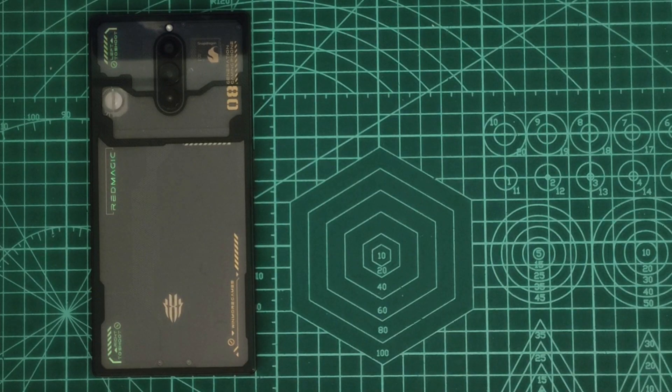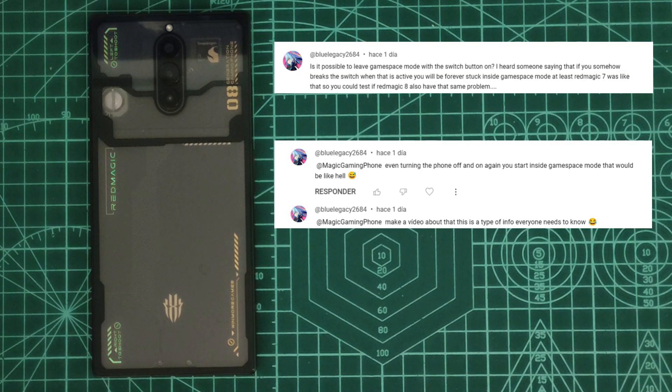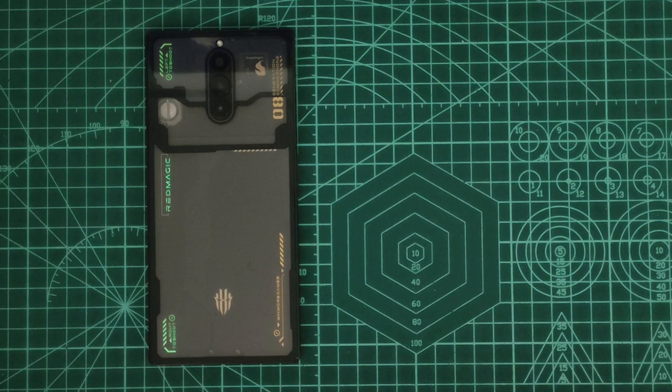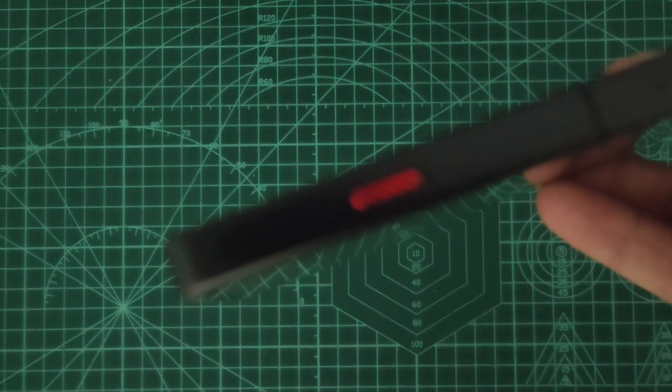Hi and welcome to the channel. In this video we will try to provide a solution to one potential problem that some Red Magic owners might suffer. This is a problem I never thought about, but some of you might realize this hypothetical problem could occur — and believe me, if it happens you might be trapped, same as in horror movies where you can't escape from a house. What would happen if the most iconic button from Red Magic that opens the Game Space breaks and remains open?